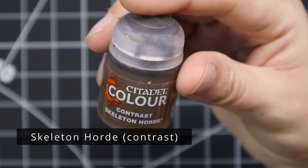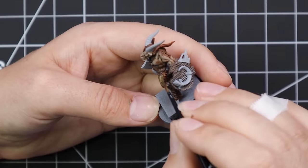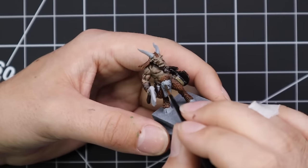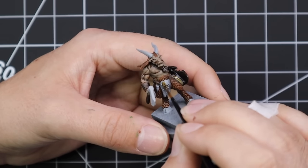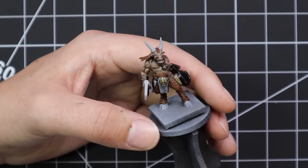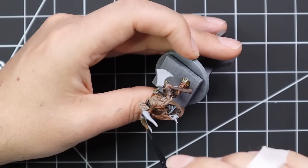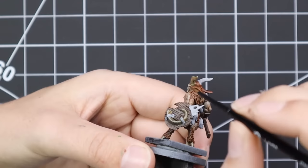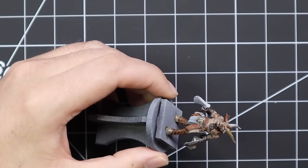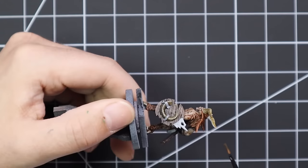From here we jump to Skeleton Horde for all the bone parts: the totems, the half skull hanging off his loincloth, a broken old horn hanging from a tassel — maybe a trophy from another Gore he fought — the large horn mounted on his shield, and his own horns. I also did his hooves in that colour to blend it all together.